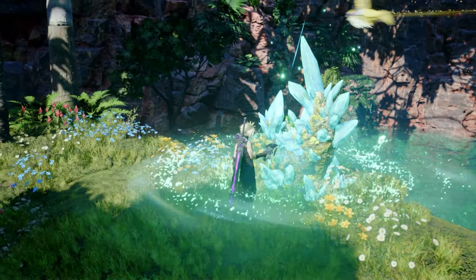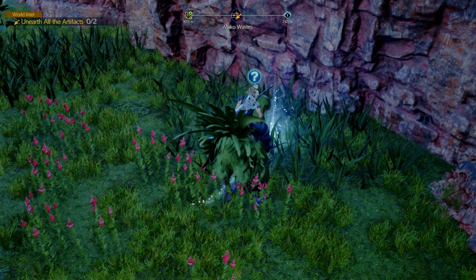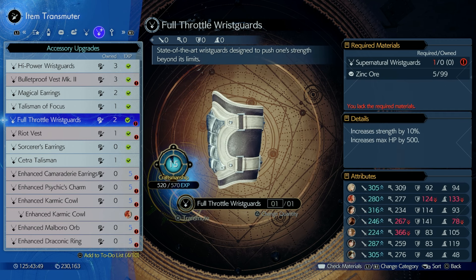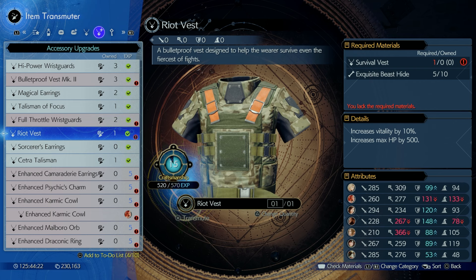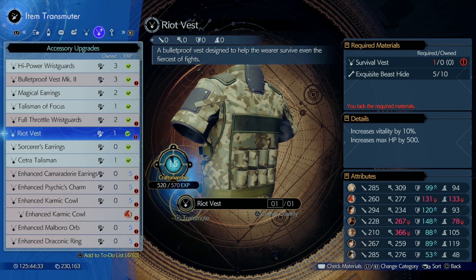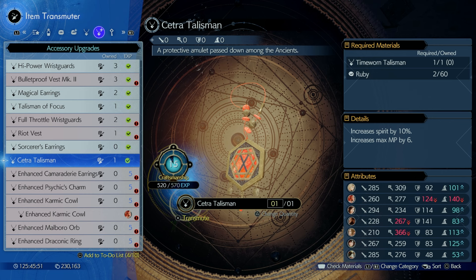Make sure to do the Expedition Intels, which unlock Excavation Intels, because you get a lot of accessories while your Chocobo digs them up. These include: the Crucible Bracer, the Witch's Armlet (with one materia link slot and three extra materia link slots), the Full Throttle Wrist Guards (increase strength by 10% and max HP by 500), the Riot Vest (increases vitality by 10% and max HP by 500 — vitality increases physical defense), and the Sorcerer's Earrings (increase magic power by 10% and max MP by 6). You might want to put those on Aerith. There's also the Cetra Talisman, which increases spirit by 10% and max MP by 6.